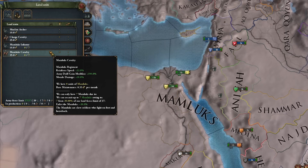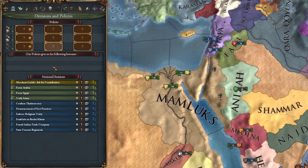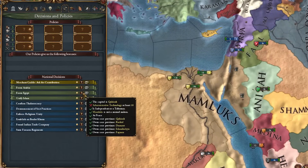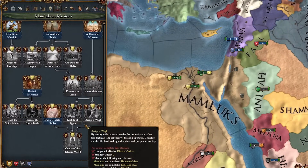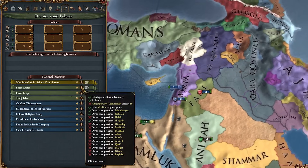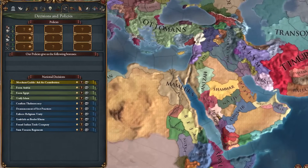Looking at formable nations in our decisions and policies tab, we could go towards Egypt which requires admin tech 18, or we could do it through our mission tree - I've been able to do it as early as admin tech 10. For Arabia, we need administrative tech at least 18, but again through the mission tree you don't have to wait until 18, though it does require us to own a ton of land.